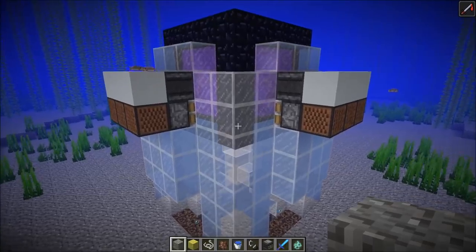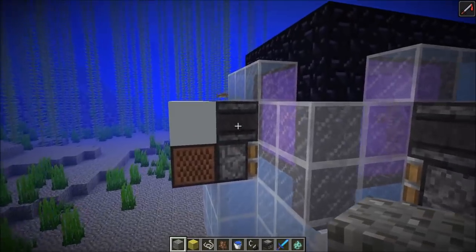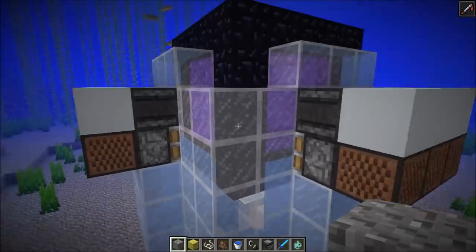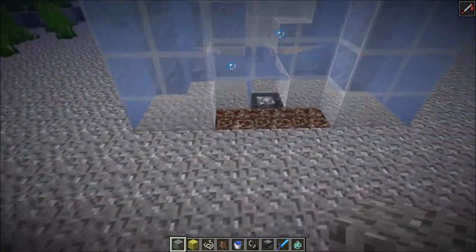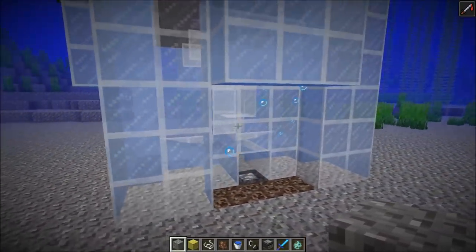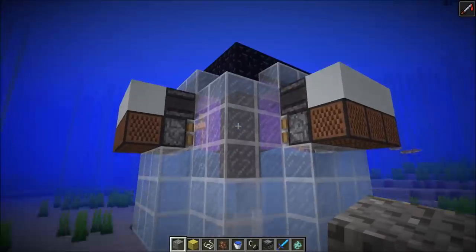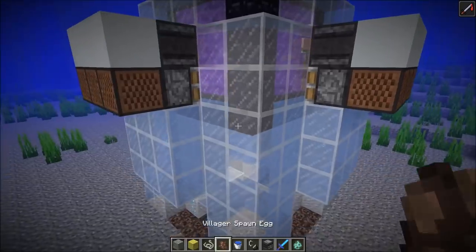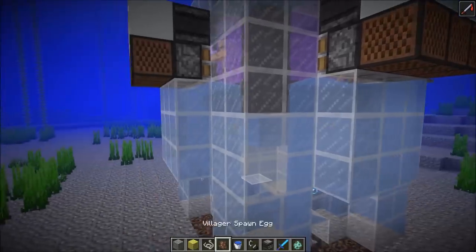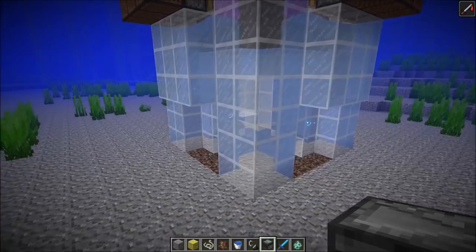Now I want to show you how to build this. You need the following materials: 12 pistons, 12 observers, 12 blocks that can be powered, 12 note blocks, 12 string blocks, 44 obsidian, 12 soul sand blocks, 4 cobblestone walls, and some glass blocks — about 2 stacks should be enough. You'll also need a villager, a bucket, some sponges, and general scaffolding blocks.